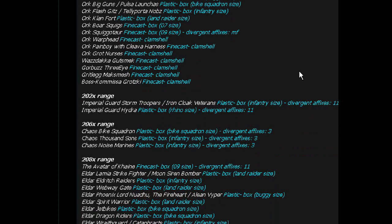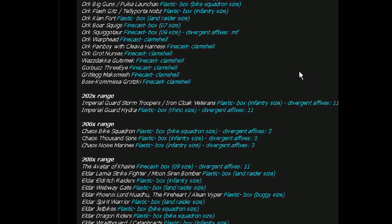Imperial Guard Storm Trippers. Imperial Guard Hydra — what's interesting here is that most Imperial Guard tanks make two things now. I think an exception would be the Hellhound.